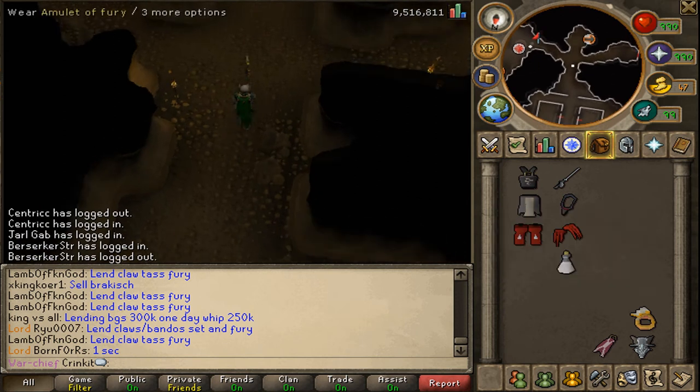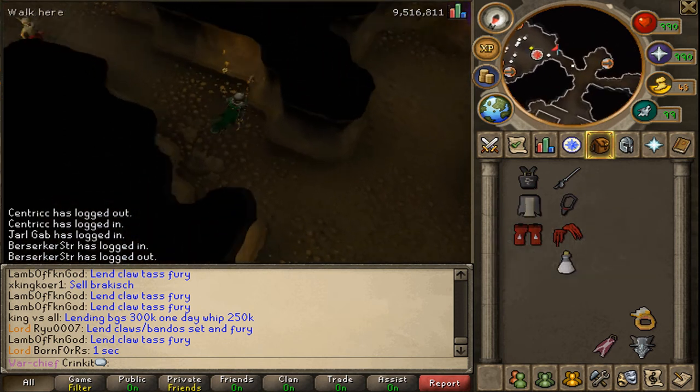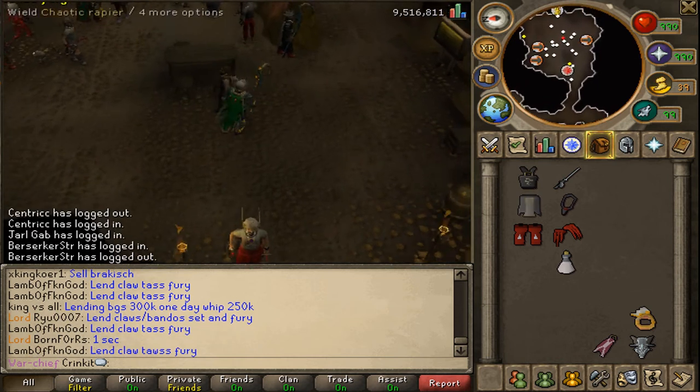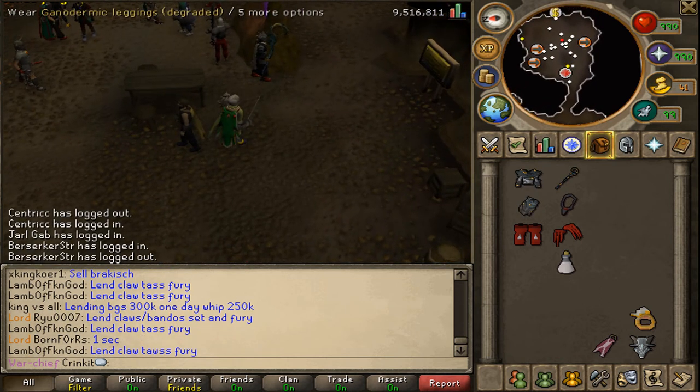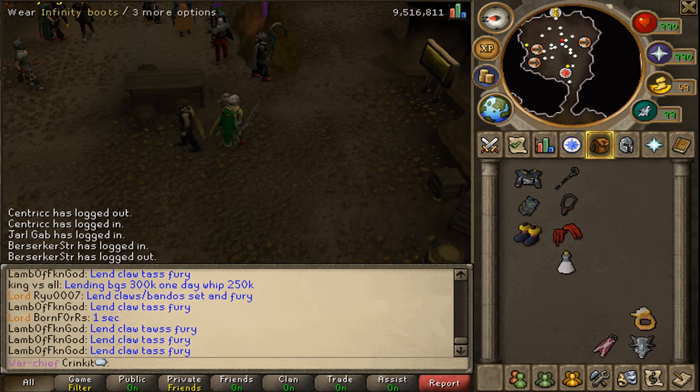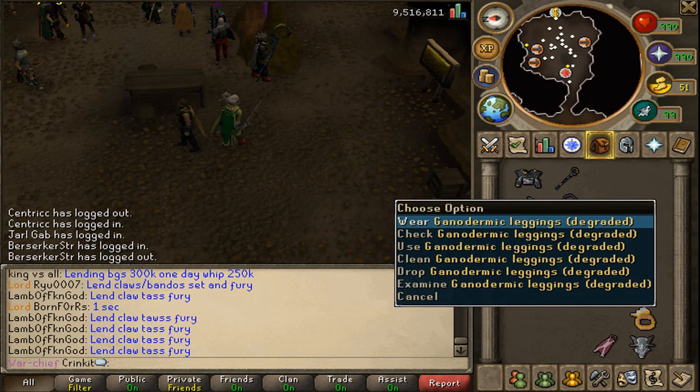The reason we say have your least valuable item right here is because you're probably going to mess up on this item the most, just because you're going to switch into these three and then you're going to drag this item by accident. Lots of famous PKers do it.